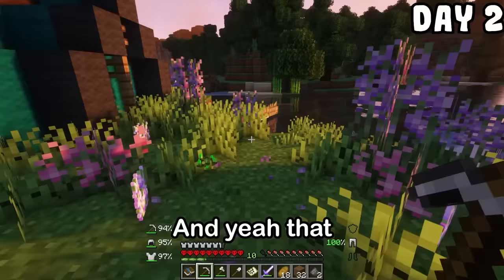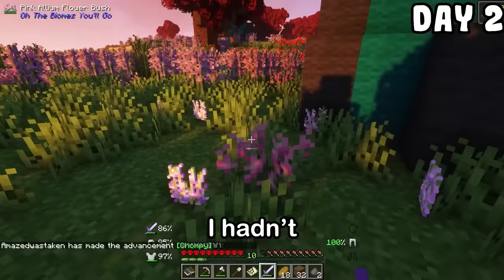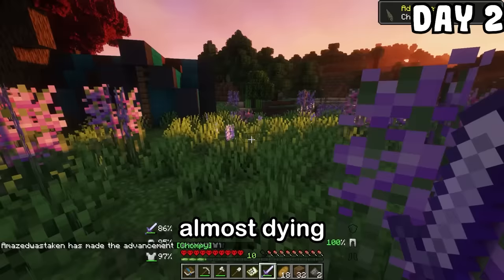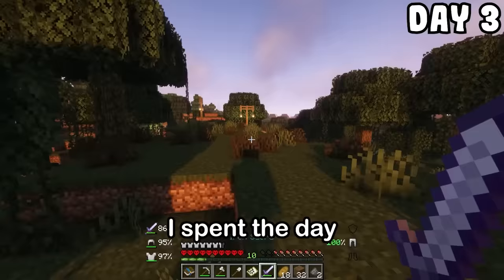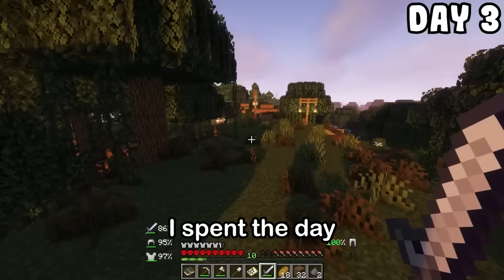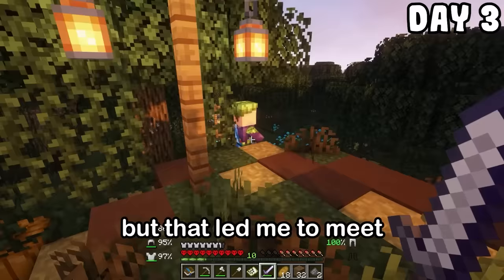Right there is an alligator. Should I hit it? I'm gonna hit the alligator. I hadn't even left the village and I was already almost dying. I fell asleep in a swamp. Giving someone like me a map was a very bad idea — I spent the day walking in the wrong direction somehow, but that led me to meet Sheldon here.